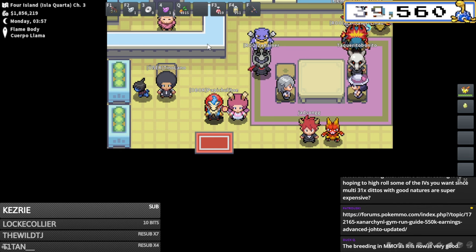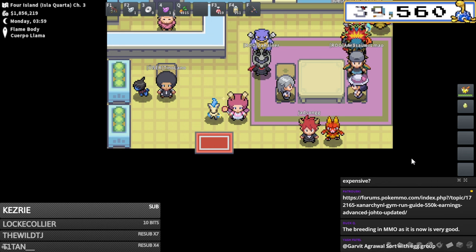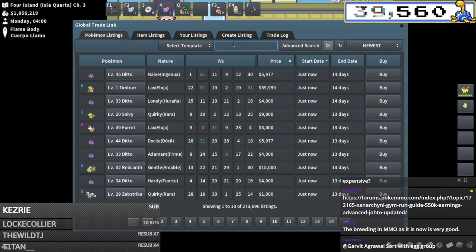Can you breed generalist Pokemon by starting with nature and hoping to high roll IVs? The reason you don't need to is because you can breed generalist pokemon with the same species. You can breed Beldum with Beldum, Staryu with Staryu, Magnemite with Magnemite. This allows you to create your own breeders. If you needed a five times 31 Ditto to create six times 31 Metagross there would be basically none on the market.